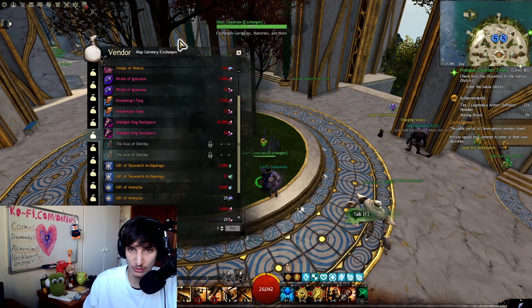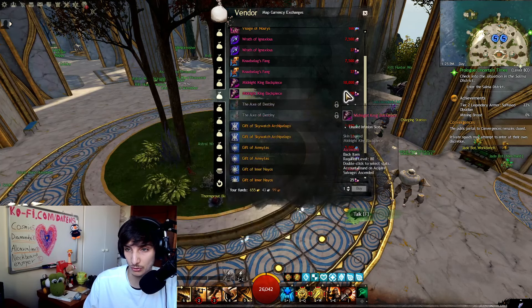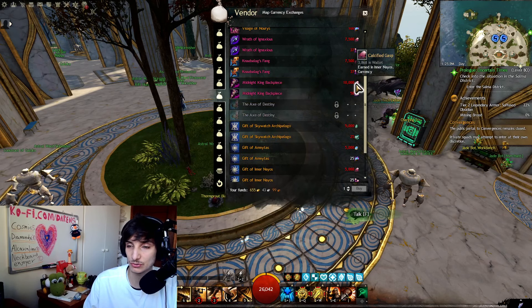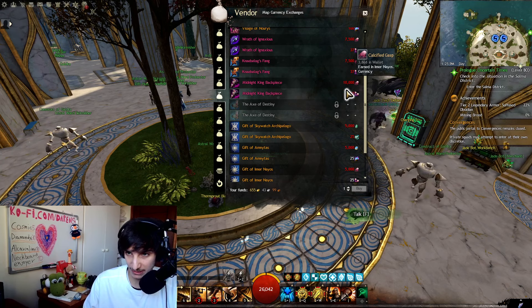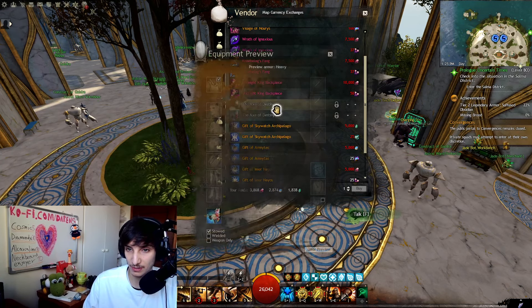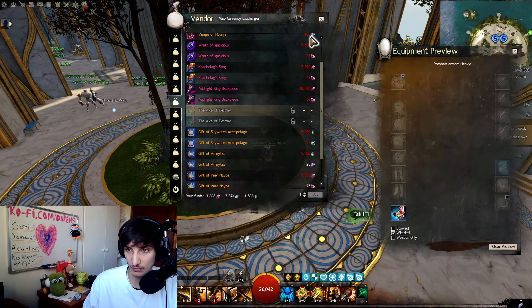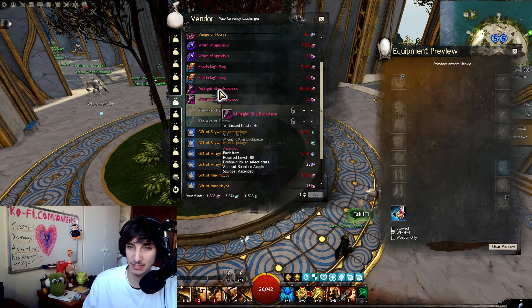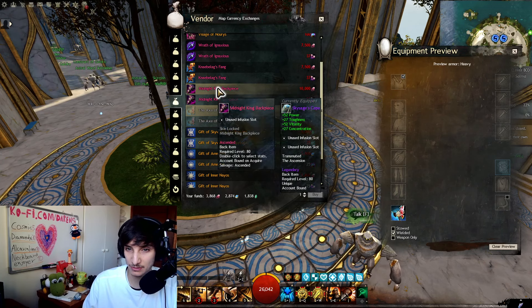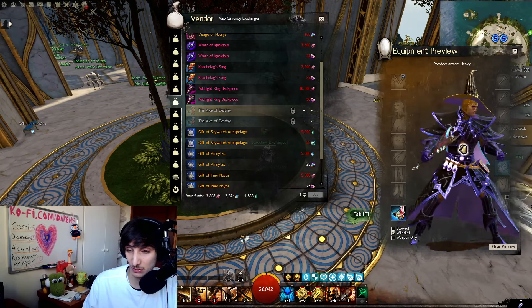The Axe of Destiny requires the Naeos Mastery 3 to purchase. It'll probably cost a big amount of Calcified Gasps to get it, but it's a pretty cool weapon — you can see it right here. I'm pretty sure it also drops from the new meta. The same thing goes for the Midnight King back piece — you can get it from the new meta, or buy it with 10,000 Calcified Gasps, which is a lot.